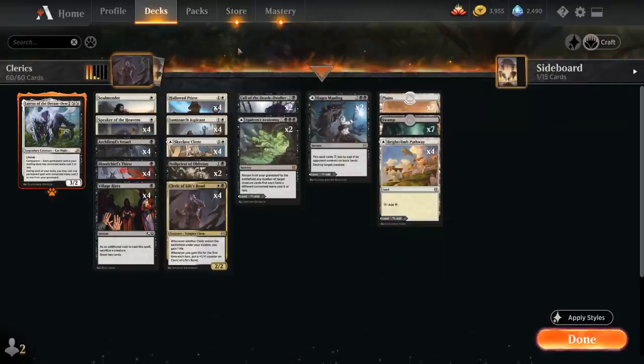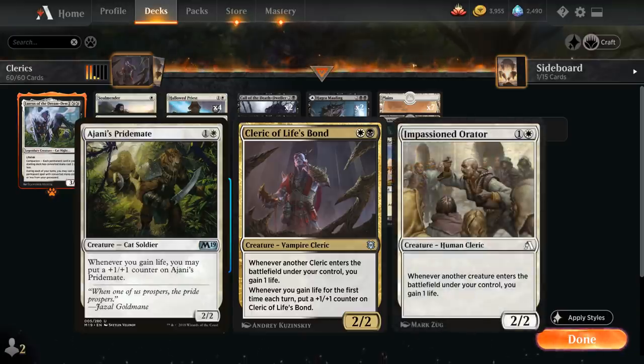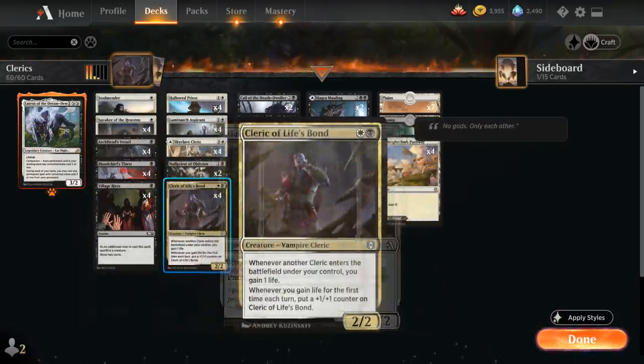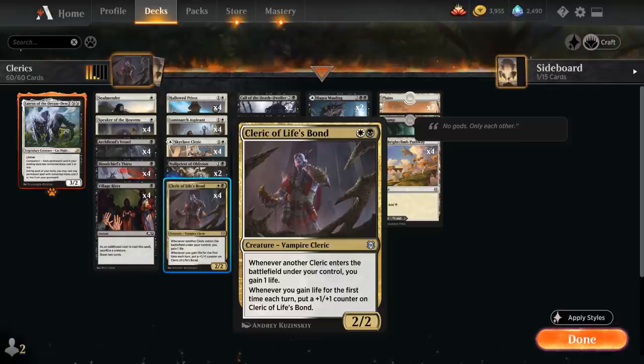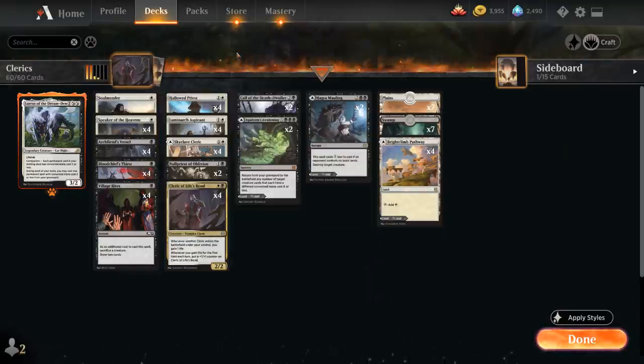One of the centerpieces of the deck is Cleric of Life's Bond — 2 mana for a 2/2 Vampire Cleric. Whenever another cleric enters the battlefield under our control, we gain one life, and whenever we gain life for the first time each turn, we get to put a +1/+1 counter on Cleric of Life's Bond. It's kind of like you merged a Ajani's Pridemate with Soulmander. It can pick up multiple counters in the same turn from various instances of life gain, and we can enable it on the opponent's turn if we activate Soulmander.